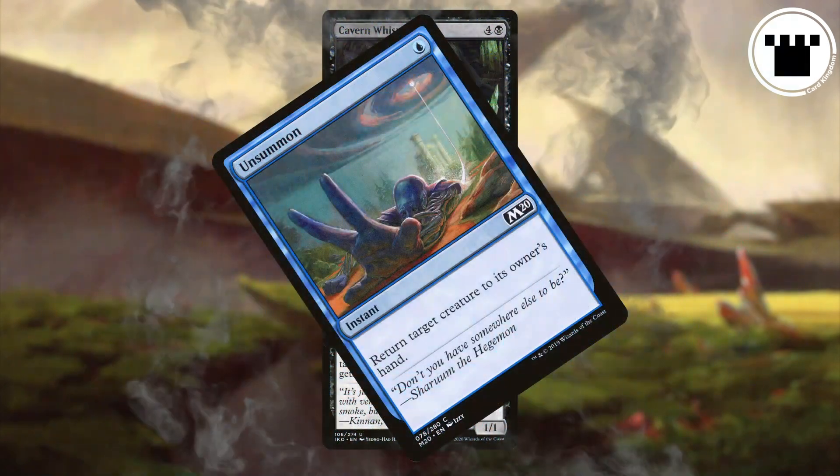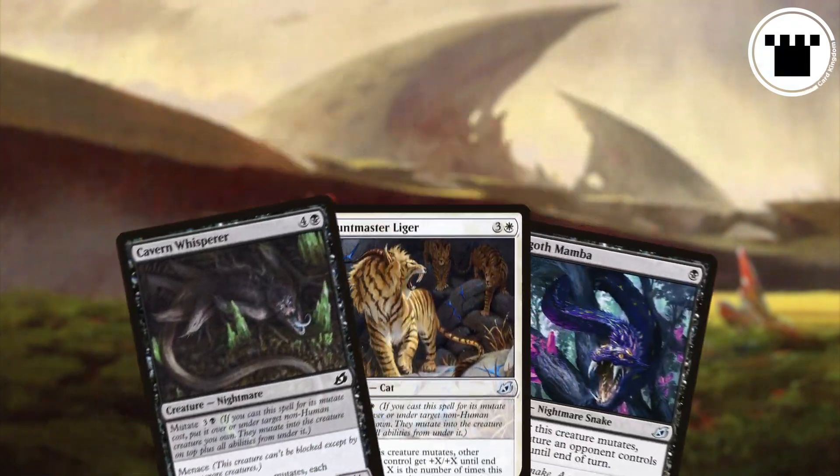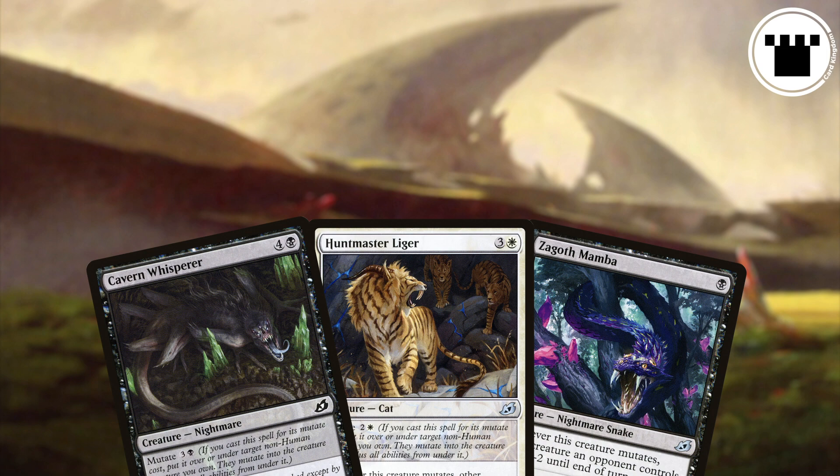And if it gets bounced to your hand, what happens then? All the creatures in the pile go back to your hand. You have to play them out again one at a time, but you still get everything back.